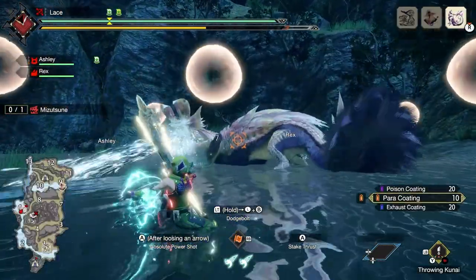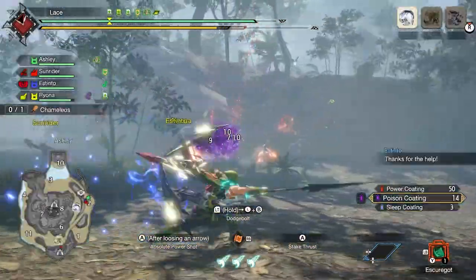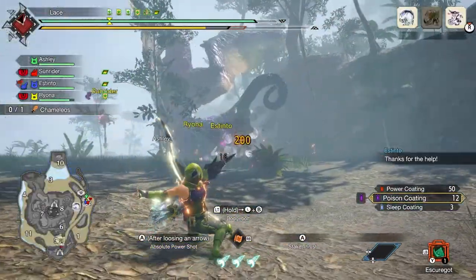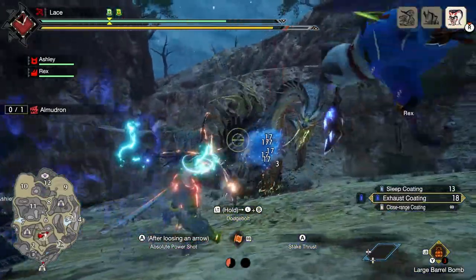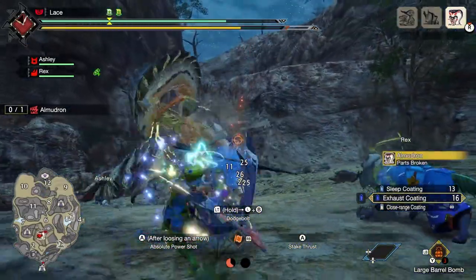There are also status coatings that can inflict a status after landing successive shots. Poison coatings and blast coatings change the monster's status to in pain, while sleep and paralysis change it to not moving. Exhaust coatings can exhaust the monster, but just like most things that hit you in the face, will build up KO damage when shot into the monster's head.